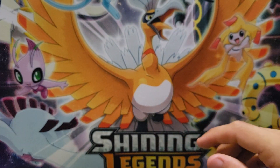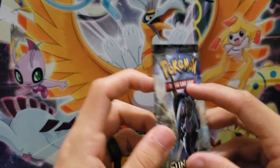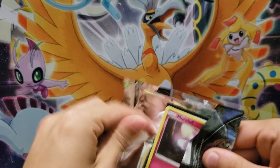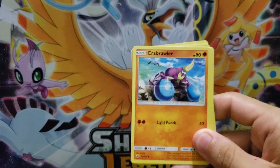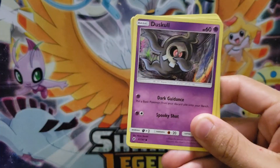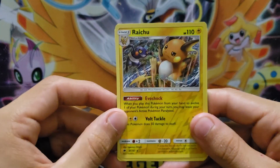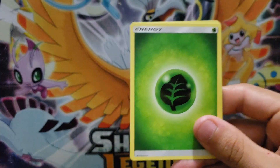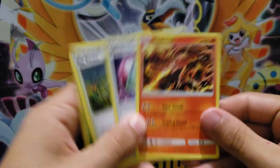We'll go with Burning Shadows next, because Guardians Rising is the best set, so we'll save that for last. We got a Morlo as our first common, a Crabrawler, a cute little Stuffle, an Inkay, a Dust Skull, Reverse Holo Raichu, and our rare is a Lydian. And we got our Energy, Poe Town, Weakness Policy, and Heatmore as our uncommons.